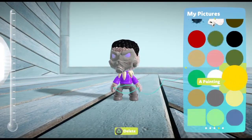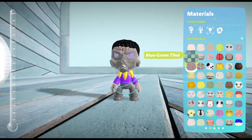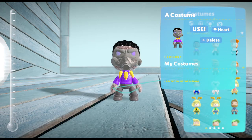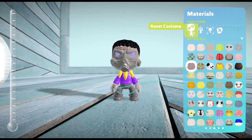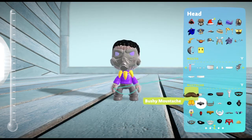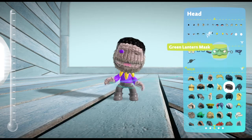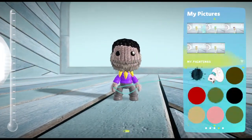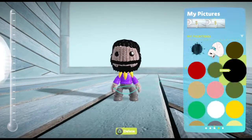Gonna paint that one purple, and gonna make the teeth yellow — I know, disgusting — but not that type of teeth. And there we go, we got T'Challa Star-Lord. Then we're gonna remove the mask, gonna add Jewel's hair, and make his eyes green — well, black — and the beard black.